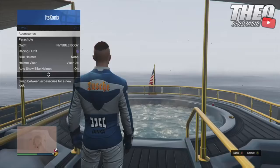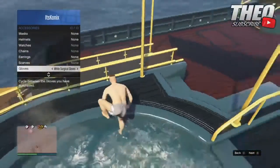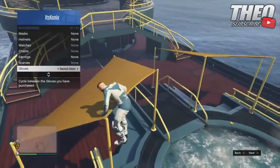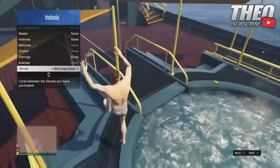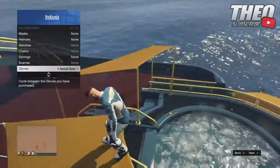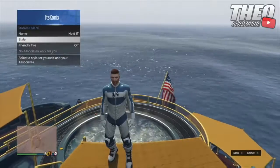And then you want to go over to style, access your gloves and put your gloves one to the left. And then you want to jump into your yacht and then go where I do and then jump on the canopy and press X or A on your controller. And it should say you are wearing the racing gloves but you are actually wearing the white surgical gloves.